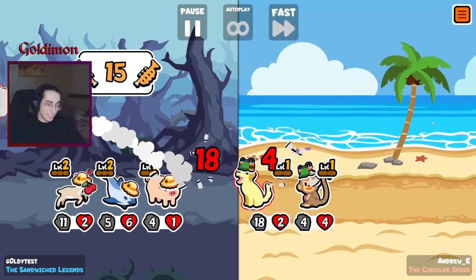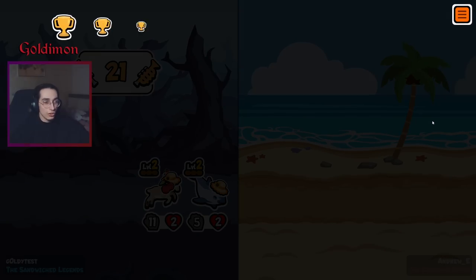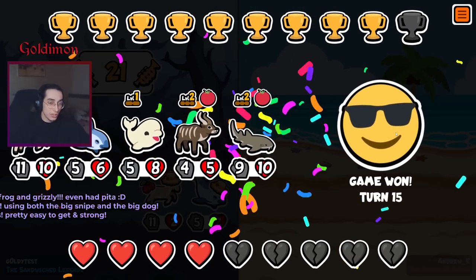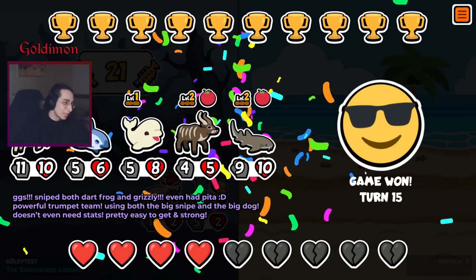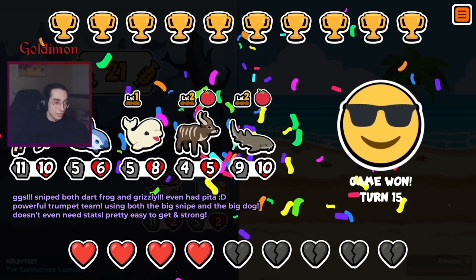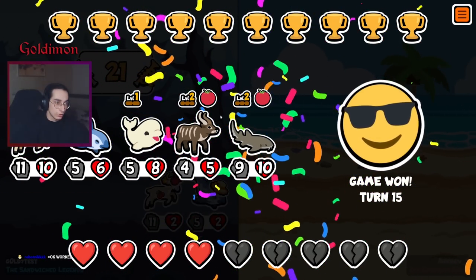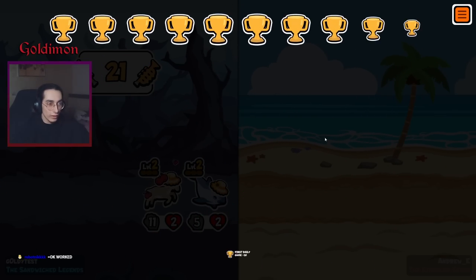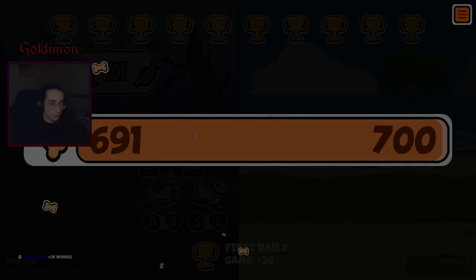That was a nasty team, man. 10 wins - I like it. The snipe's in front, and then you still get the pink dog. We countered one of the nastiest builds with the faint snipes in front. I like it - I think it's got its use. There's not many units that can do what this guy does. And only level two with only 12 trumpets - definitely can push this even further.